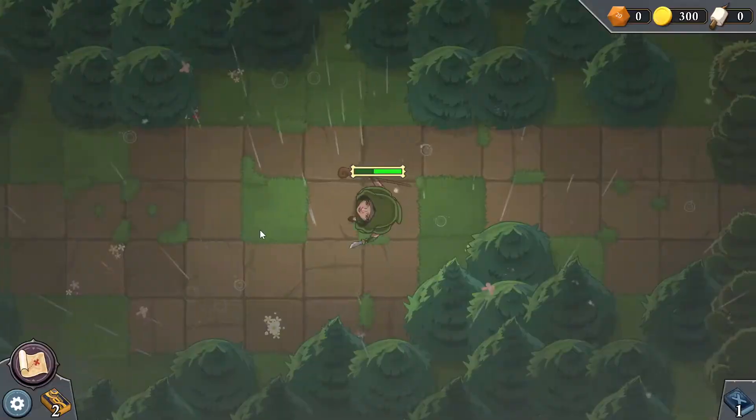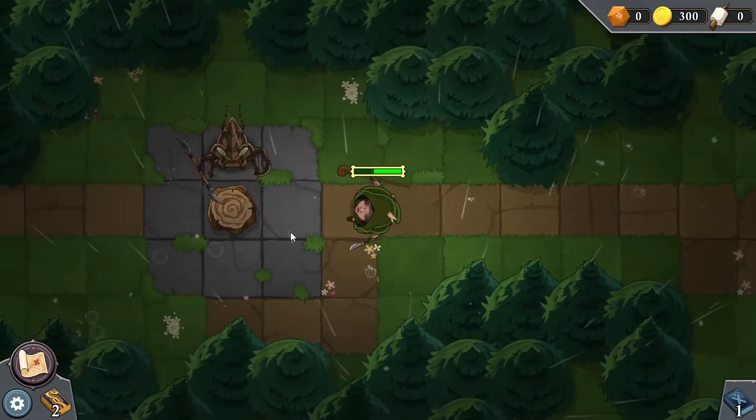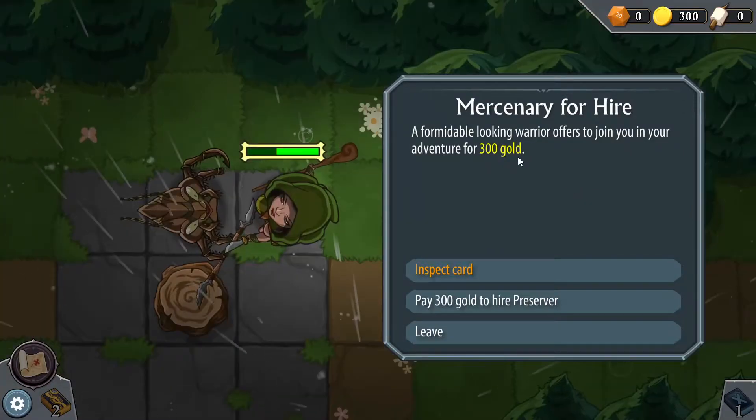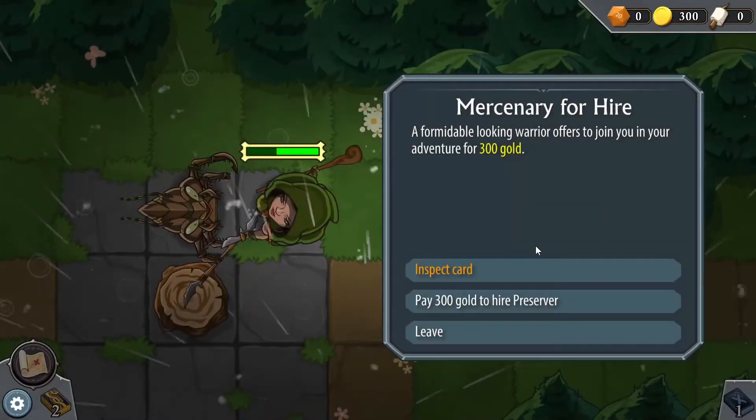Weather effect — it's raining now, and lightning. I see you, game. Looking legit. What is this guy all about? 'Be ye friend or foe?' I'm going to click you. Merced — mercenary for hire, 300 gold. He'll join me. Let's inspect his card. He's strong: three damage, 11 health, and he can fly. That's really good. I'm in.